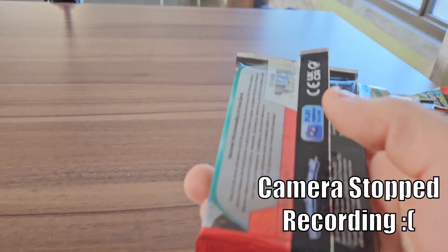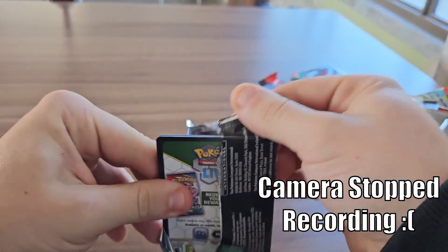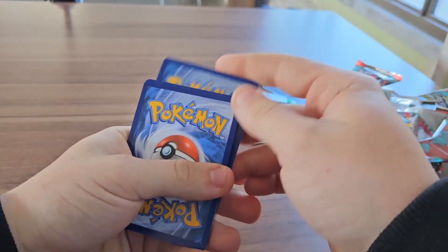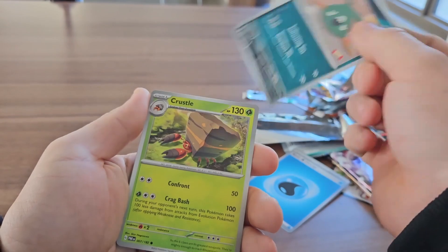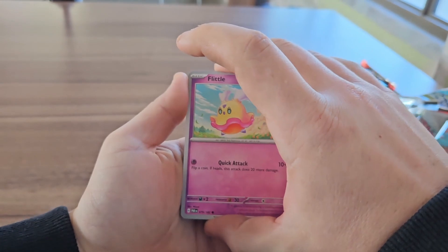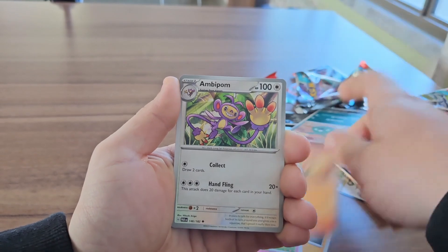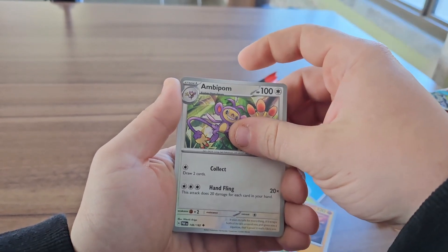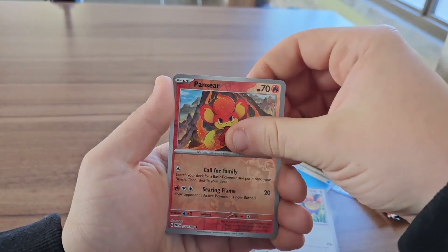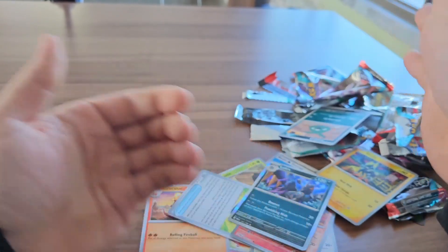Last pack — magic! Paradox Rift last pack. I'm calling a double pull right here, pulling a god pack, pulling a creamy. Crustle, Onix. Flutter. It was not a heavy pack at all.